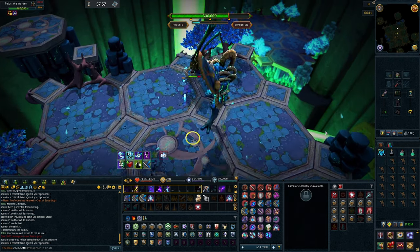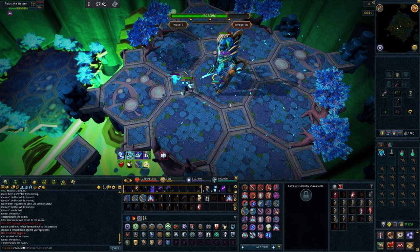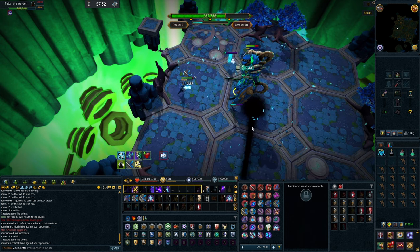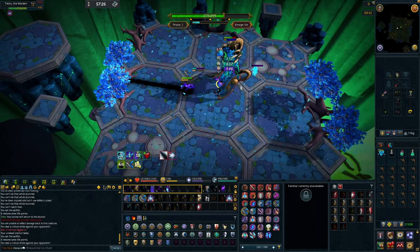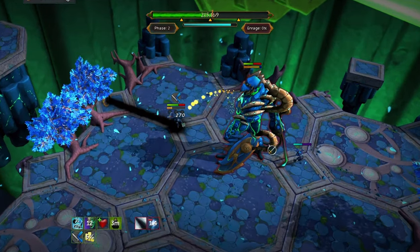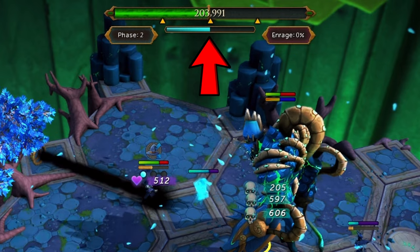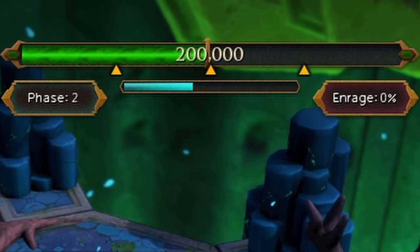Once he hits 300k health you can move into phase 2. In phase 2, follow the same basic rules as phase 1, with a few items to note. First, try to lure Telos away from the black beam as it charges up his special attack. If you cannot lure him away — like what happens to me in this clip — just stand in the black beam and block it from Telos. This beam makes it so you give and take less damage; standing in it will just make the fight a little bit longer. You'll know when he's using a special attack once it's charged up and you see his health reduced one chunk at a time. Get him down to 200k health and it's off to phase 3.